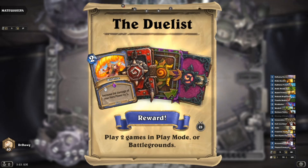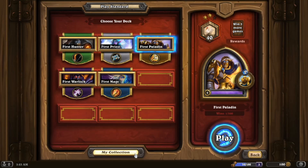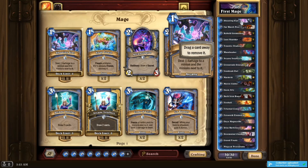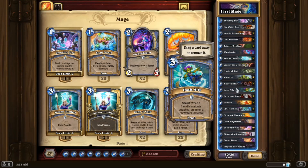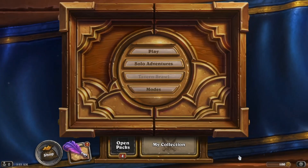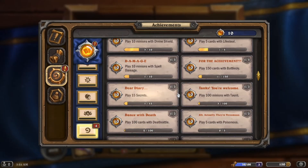We unlocked Wildfire — immediately we want to add that to our Mage deck. We're close to finishing 'two games in any mode.' Let's add this to Mage and then open some packs. There's also 50 more gold. Let me make sure this doesn't give us any experience toward season levels.